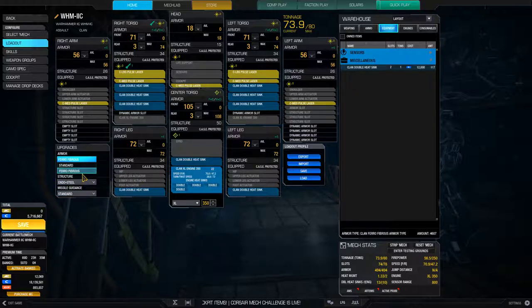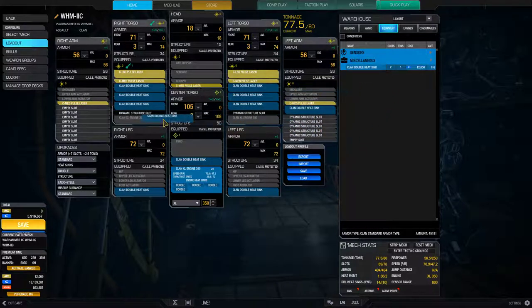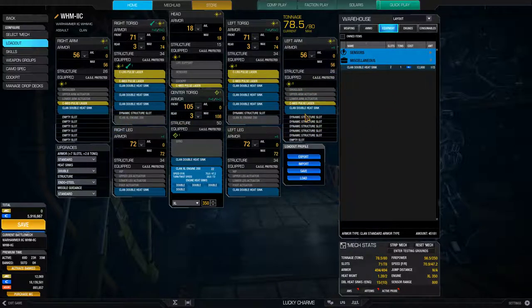Let's drop that to standard, and then we can start smacking in a lot of heat sinks. Drop half a ton and we can fit in one more heat sink. This is going to be very heat manageable, and we're going to be running a lot of heat sinks on this thing. Maybe this can run bigger things than this, but I think this is a good starting point for this mech.